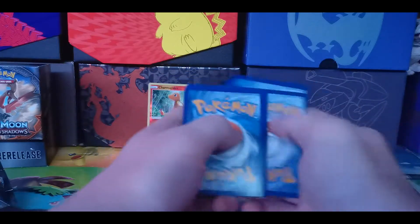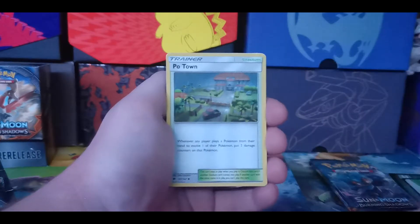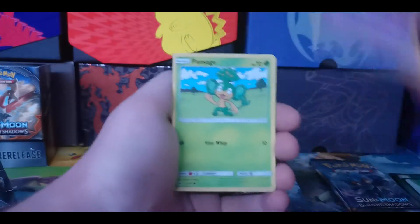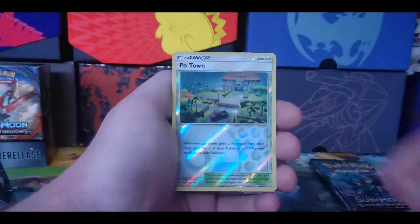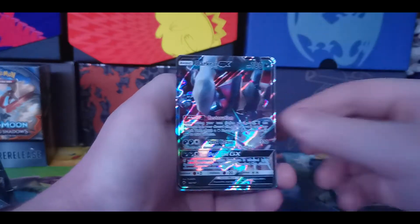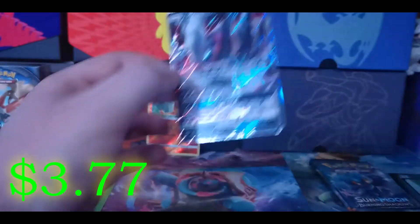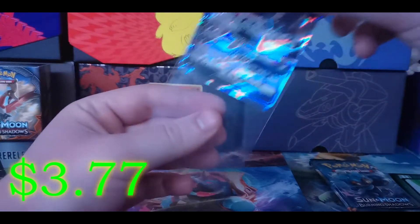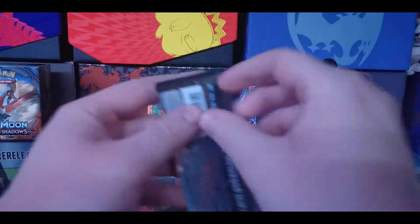We have four to the front and I swear to God if I get that full art Machamp that I just bought on eBay in these four packs, I'm gonna lose my mind. Krogunk, Pansage, Stufful, Meowth, reverse holo Poliwrath, and a Dark Raikyu GX — very nice pull there, our first GX. You at least get a couple of pulls from these build and battle boxes, and that is not a too shabby card.